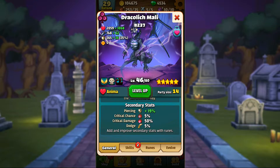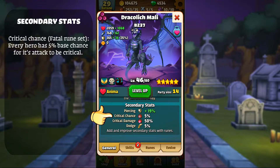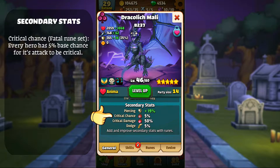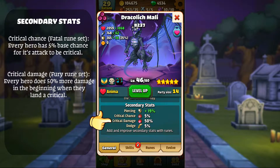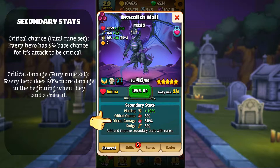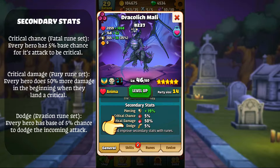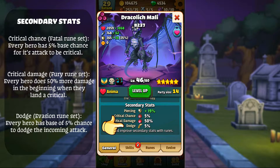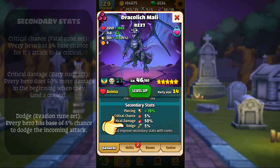So let's see what we have here. We got the critical chance, which is part of the fatal rune set — every hero will have a 5% chance for its attack to be critical. And then we have the critical damage, which is part of the fury rune set — every hero does 50% more damage when they land a critical hit. And finally we have dodge, which is part of the evasion rune set, and every hero has a base of 5% chance to dodge the incoming attack.